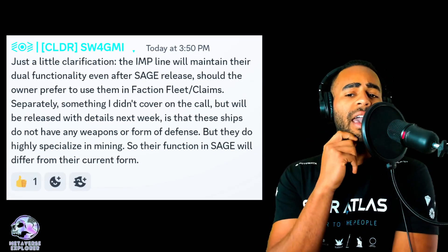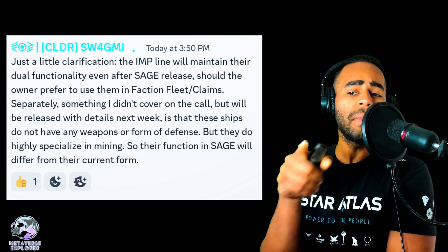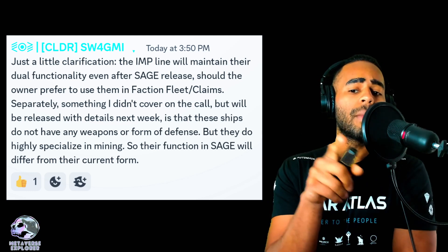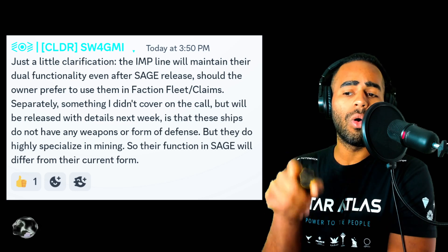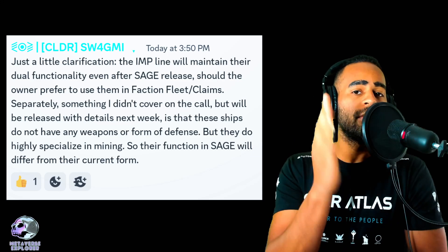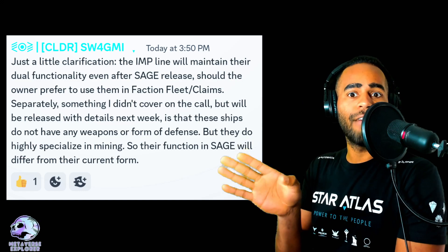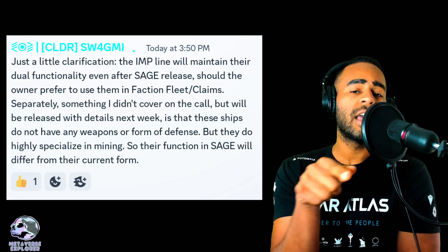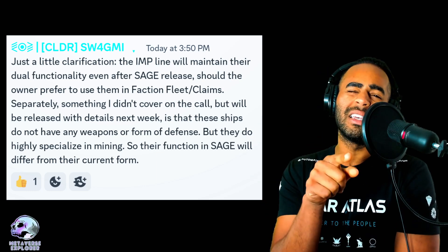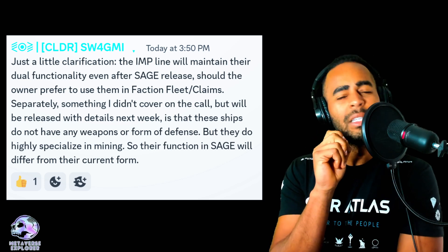Just a little clarification by Michael Wegner — I think it's very important to know. The IMP line will maintain their dual functionality even after Sage releases, should the owner prefer to use them in faction fleet or claims. So you can still put it in SCORE to earn Atlas or put it in the claim section to earn R4 resources even after Sage releases. But when Sage releases, the faction fleet SCORE is diminishing — the faction fleet is going away, isn't it? So I'm not entirely sure what that means.